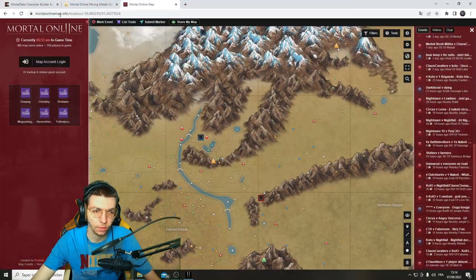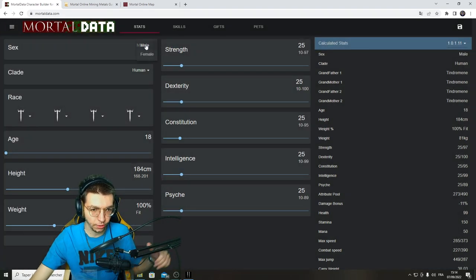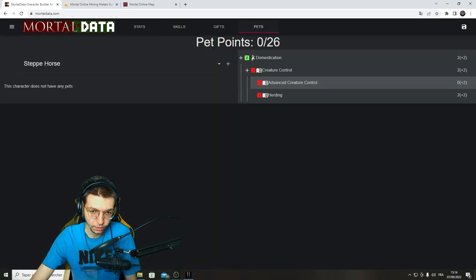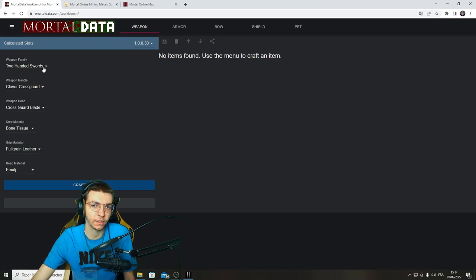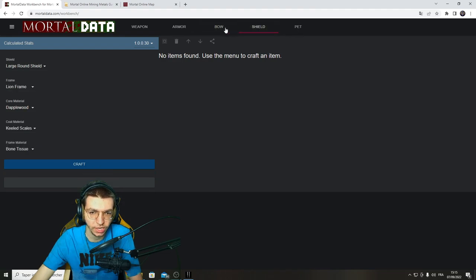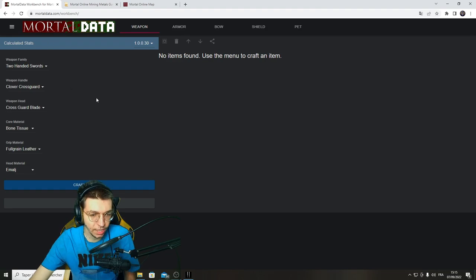Here is the Mortal Data site. This is a character builder where you can choose your builds, skills, gifts, pet points, everything. You can go to the workbench here if you need to learn how to craft and what stats are gonna be. This data is based on level 100 skills. You can learn how to make pretty much anything - shield pets and everything you need to know about this game. Everything is going to be in the description links.